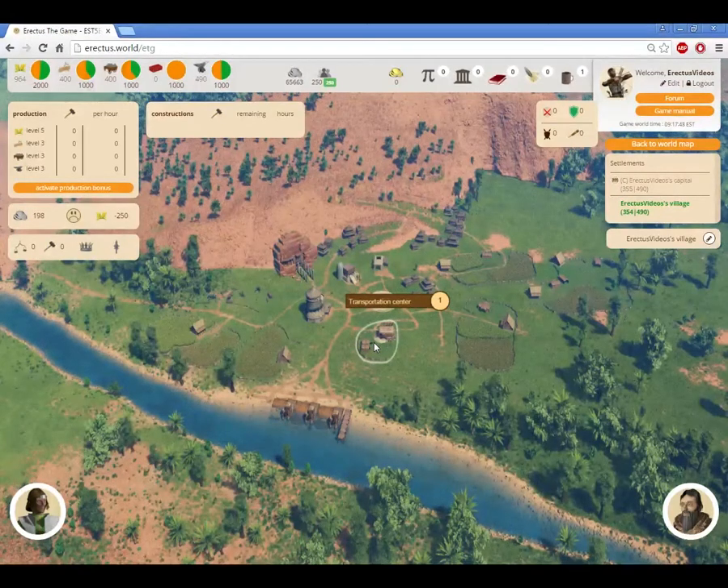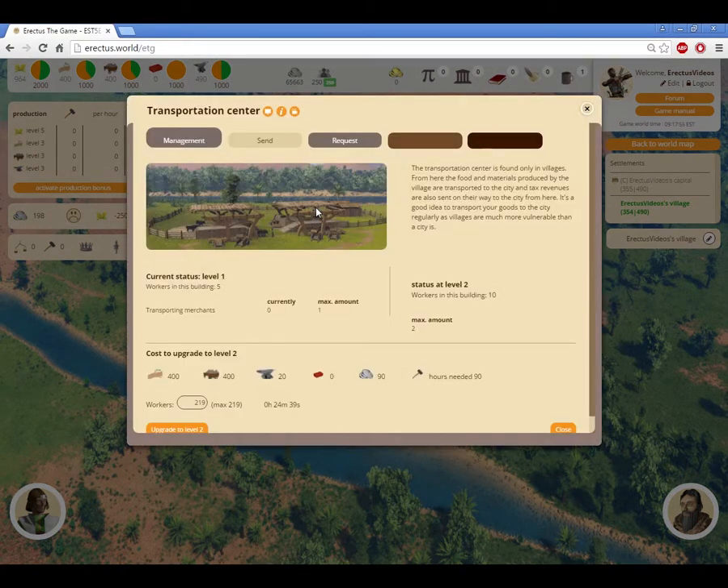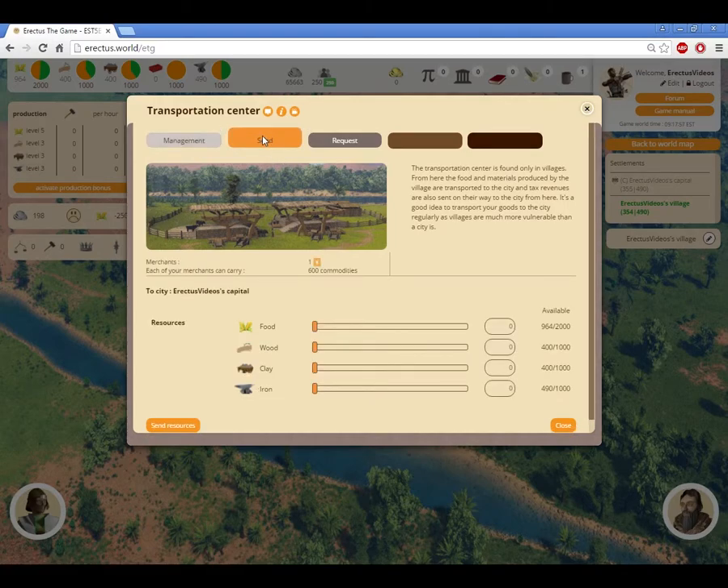Let's talk about moving your resources from the village to the city. Using the transportation center's send tab, you'll be able to send a certain amount of resources. This amount differs per race. The traveling speed of the merchants also differs across the races.